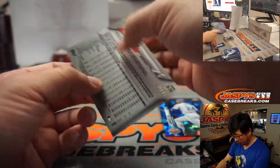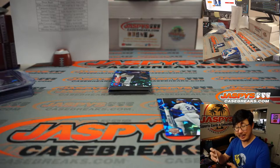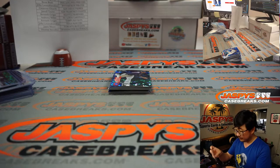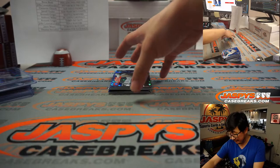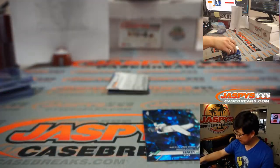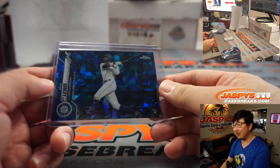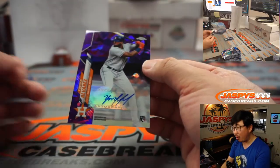We got Alex Verdugo — former Dodger — to 45 for the Red Sox. Justin Humphrey. They've got Doogie and Kike out there now too. Kike Hernandez is going to be a Red Sox. 31 out of 45. Ken Griffey Jr. again for the Mariners. Kyle Lewis right there. And a purple Yordan Alvarez autograph — that's a nice one for Jason and the Houston Astros.